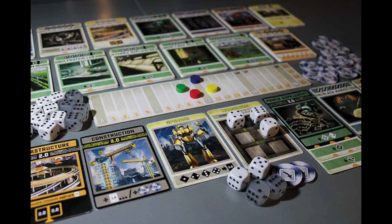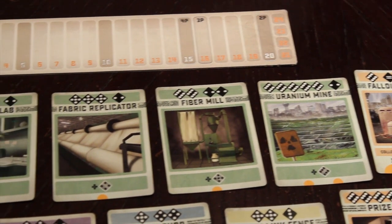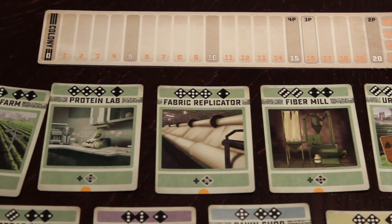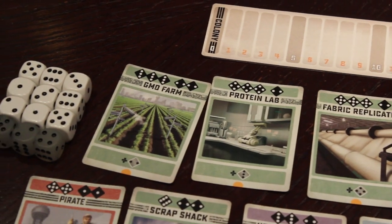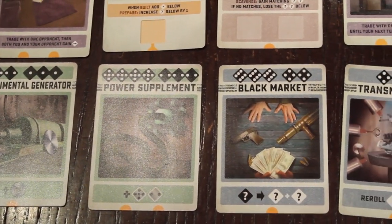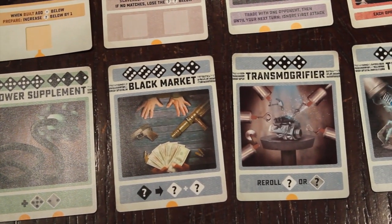In Colony, two to four players are going to be drafting dice. Once they have these white dice — which are resources — they'll be placing them in their warehouse, storing them up, and getting ready to use them on their turn. They'll use those resources as dice to buy new buildings, to activate certain cards, and essentially to score points while building your engine. You'll also be using them to upgrade cards, turning your current resources and buildings into better ones to increase your engine.